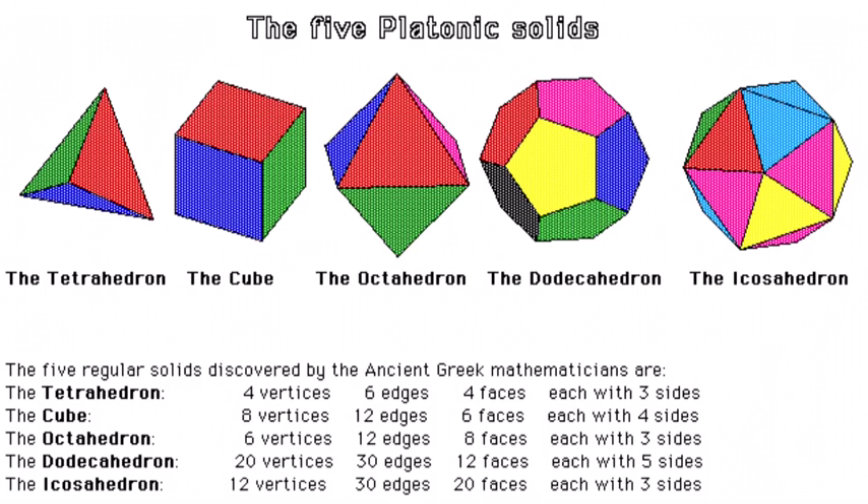One of the enduring images of the five platonic solids is the model proposed by Johannes Kepler, a German astrologer working in the early 17th century. At the time there were five known planets, and Kepler sought to establish a relationship between these planets and the shapes of the solids. Although the original idea was abandoned, Kepler's experimentation did result in the discovery that planetary orbits are not circular.